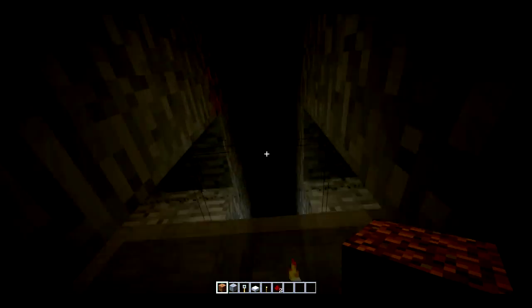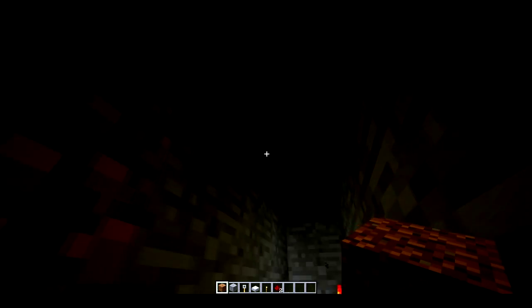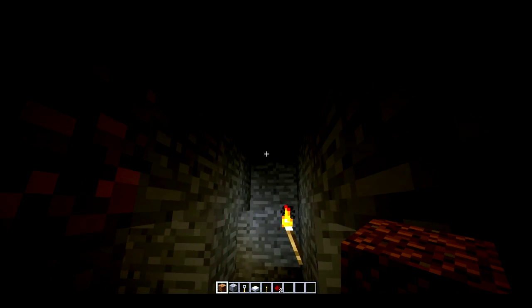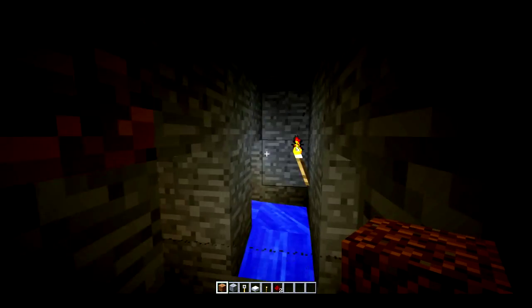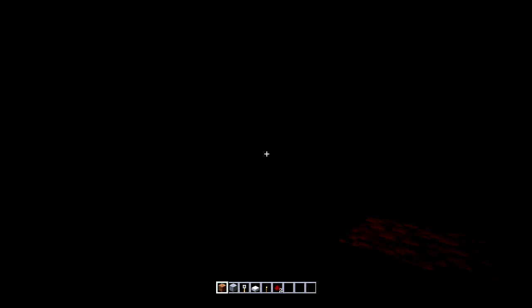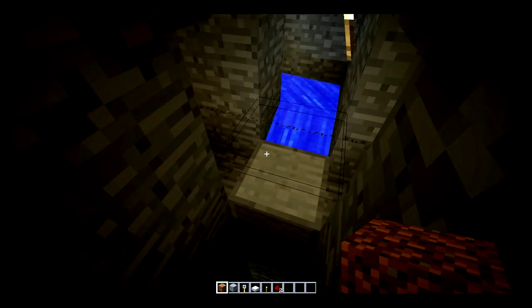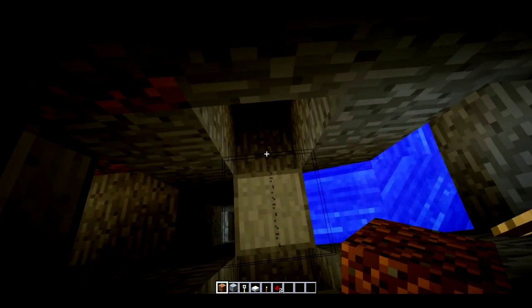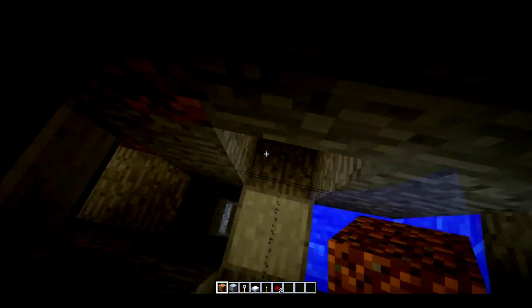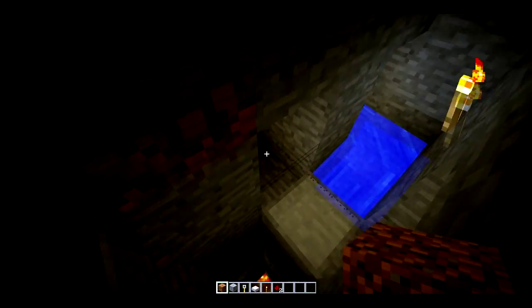I'm in creative mode right now so I can't take damage. So when you're going along and you actually hit the tripwire, what's going to happen is these three pistons are going to come out of the ceiling and suffocate the player. But since they're in the back, it's going to push the player towards the nearest opening for air, and that would be directly above the lava. So it's using the built-in game code to take advantage of that in order to create a trap.